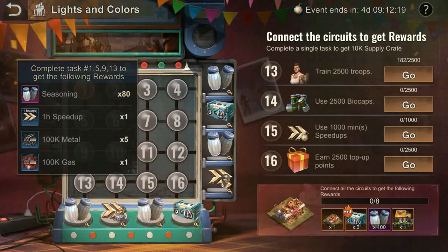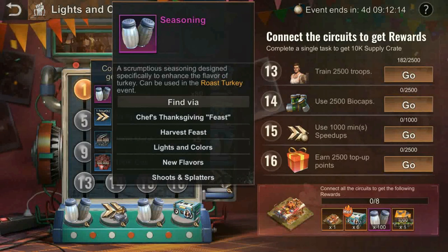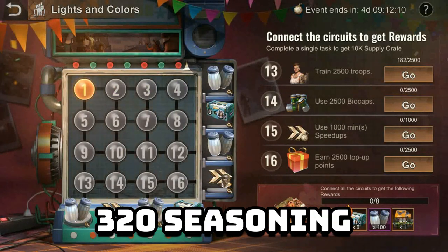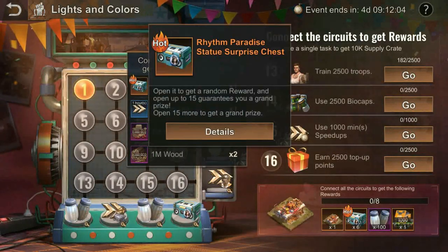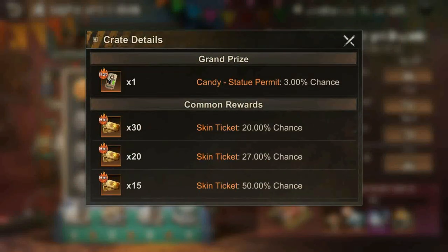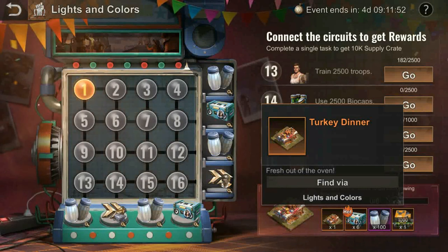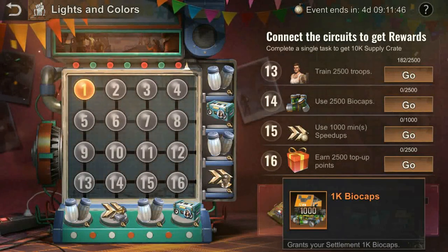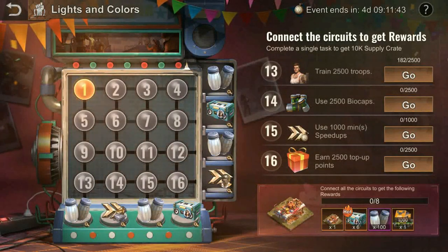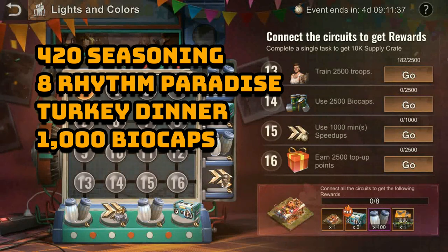There are two main rewards in this event. Firstly, seasoning — the main currency needed to win the coveted Turkey Bunker HQ skin — with 320 seasoning collected. The second reward that caught my eye are the Rhythm Paradise Statue Surprise Chests; every 15 of these will guarantee you one candy statue permit, with two chests available to collect. Should survivors connect all the circuits, you'll receive a Turkey Dinner Decoration building, 100 seasonings, 6 Rhythm Paradise Statue Surprise Chests, and 1000 biocaps. That means by completing all tasks in Lights and Colors you'll receive 420 seasoning and 8 Rhythm Paradise Statue Surprise Chests as the main rewards.